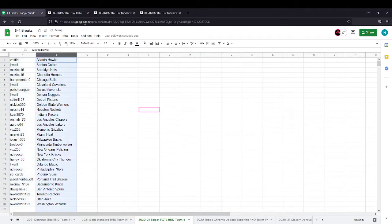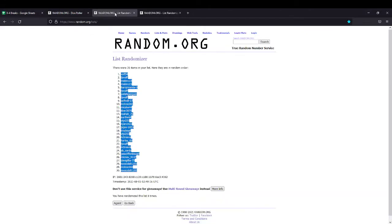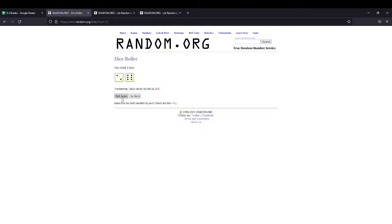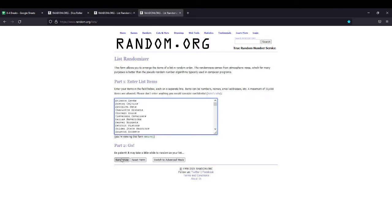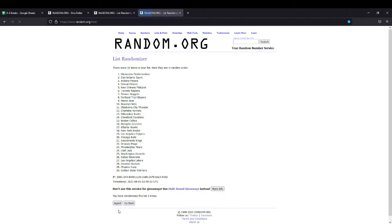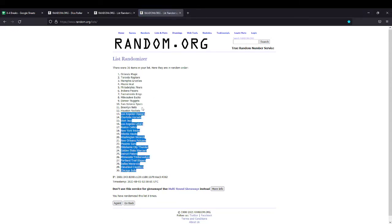There's that list there. So we'll go over to the team list, roll the dice one more time, randomize the teams. We got four and four — that is eight. So eight times here. One, two, three, four, five, six, seven, and eight. Eight times — Bulls at the bottom, Orlando up top.